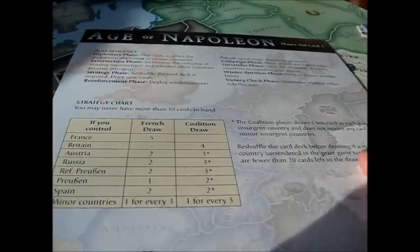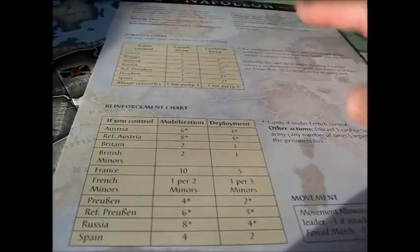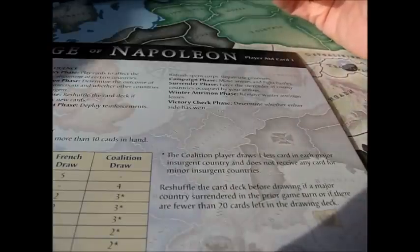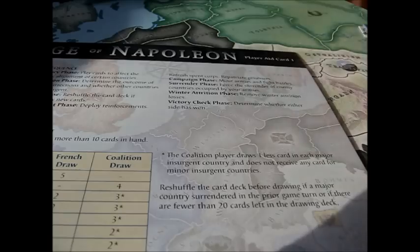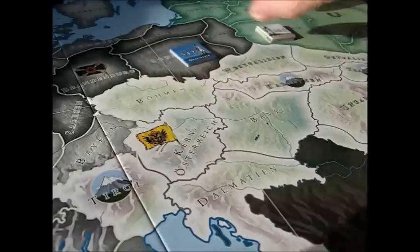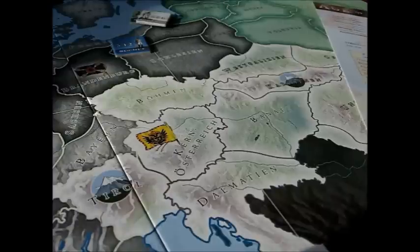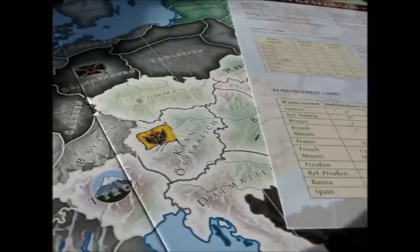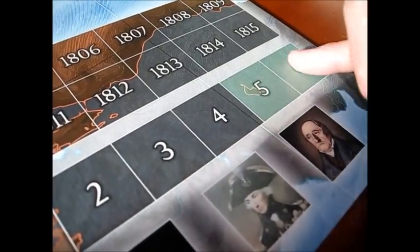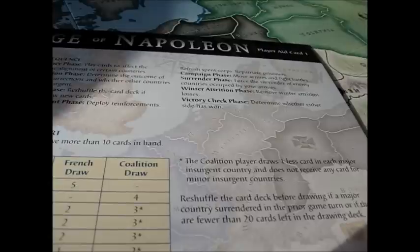The reinforcement phase can be influenced by the political situation on the ground. The phases are very, very important in themselves — unlike many games where the reinforcement phase is an afterthought, here it's tied to the political. After the reinforcement phase comes the campaign phase, the traditional one war gamers are used to — that's where you move and fight armies. Then the surrender phase, in case any country has been forced to surrender due to enemy control markers or other events. Finally, the winter attrition phase on turns five and six of a year checks for attrition, which can be brutal, especially in mountain areas or if overstacked.